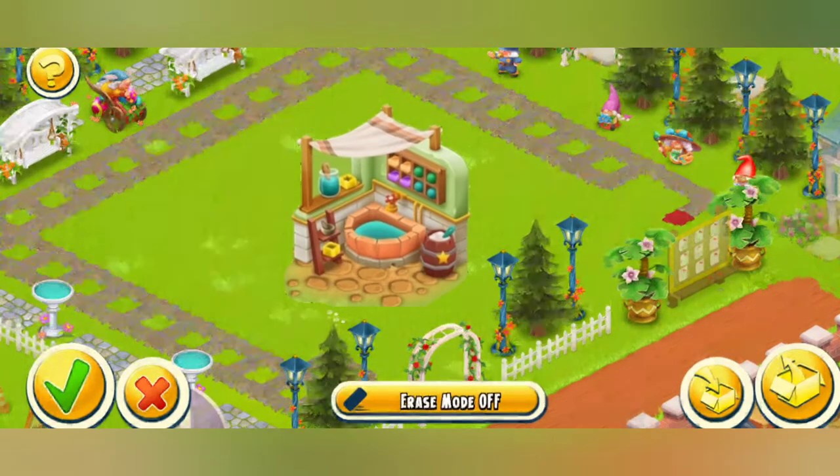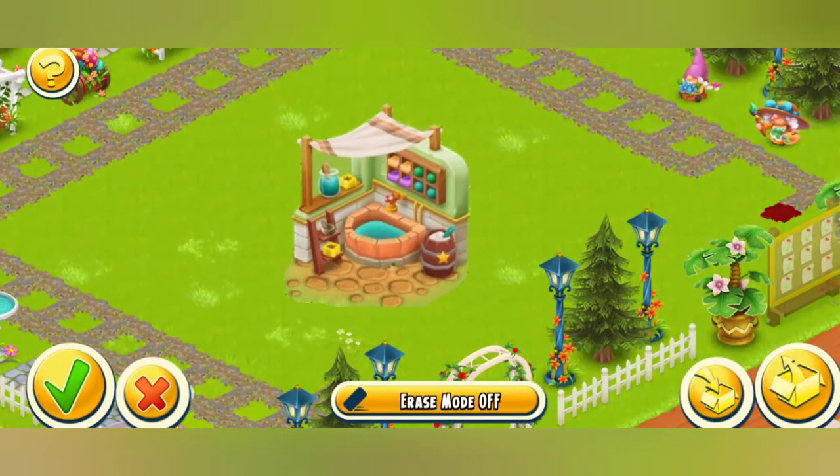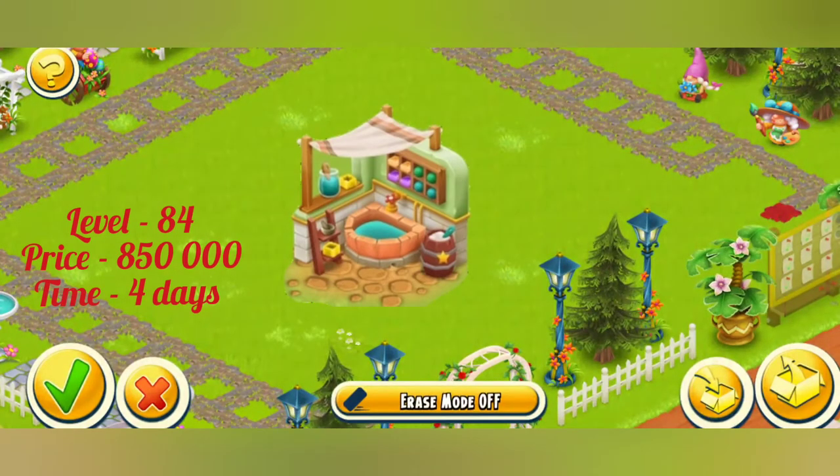Hello my dear fellows. In the upcoming spring update, a new machine is going to arrive — it's the bath kiosk. It will unlock at level 84 and cost 850k coins, taking a total of four days to build.